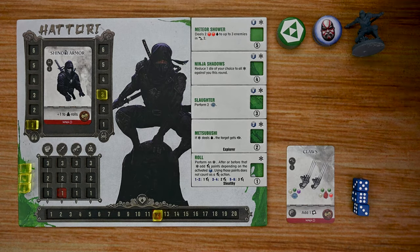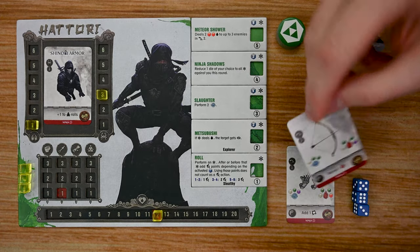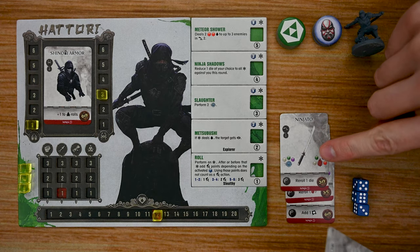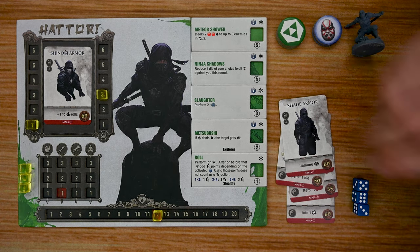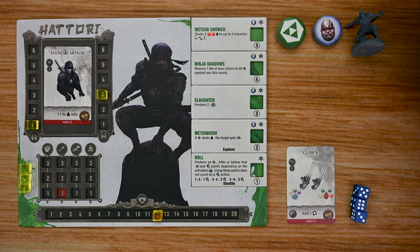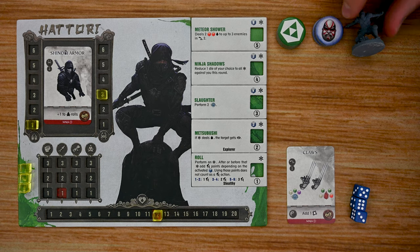Characters can visit the blacksmith to upgrade their items — whether you want a bow, a different sword, or new armor, you'll have the blacksmith build those for you. Each character also has clan tokens placed on the board at certain points, action tokens, and three actions per turn, plus a miniature that goes along with their character.